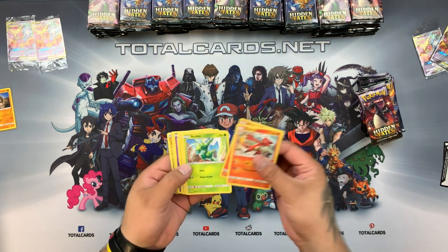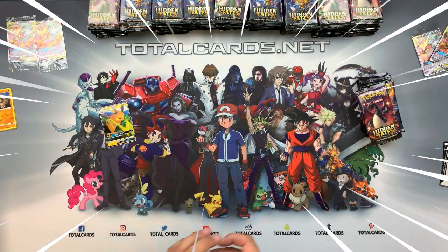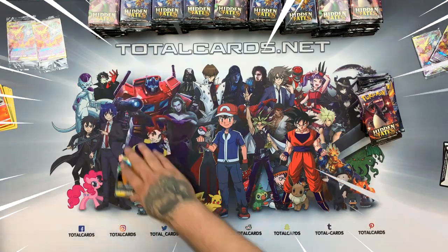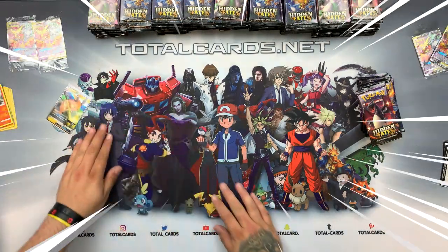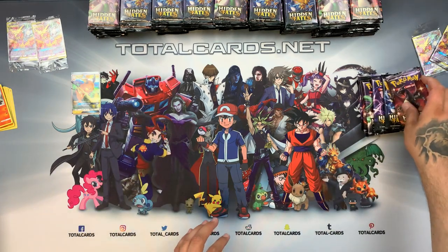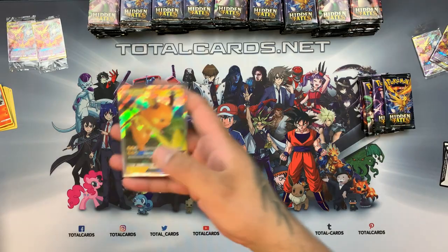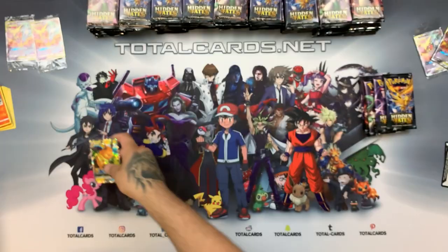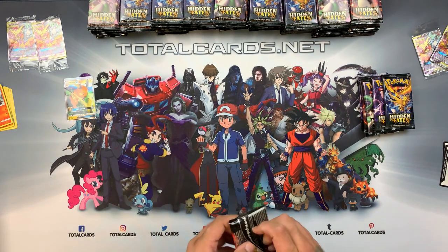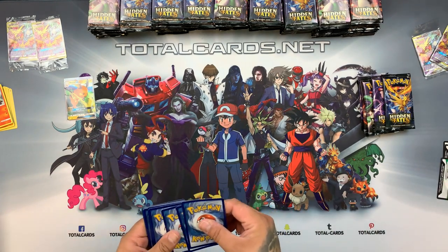We have a shiny Pikachu, Ekans, Lapras, and we have a Raichu GX! We'll sleeve all these up, keep them booster fresh. There's a close look at that one if you want to see it — it's an absolutely awesome Raichu. You can grab a similar one in the tins, they're available right now.